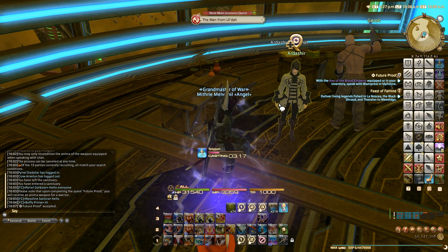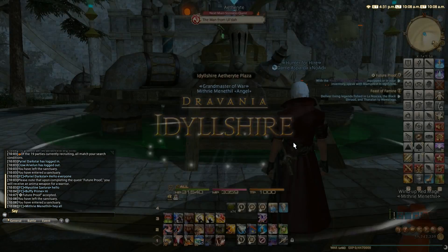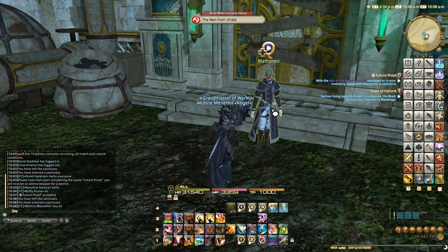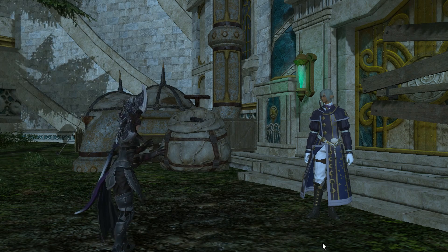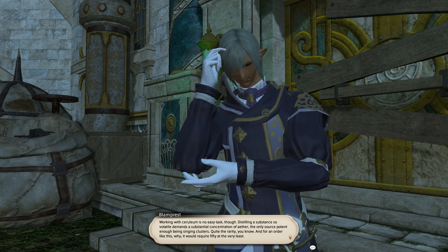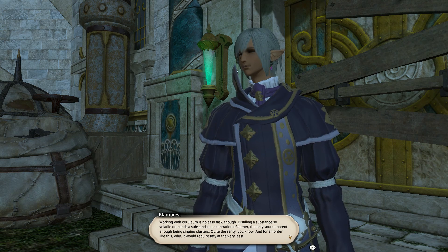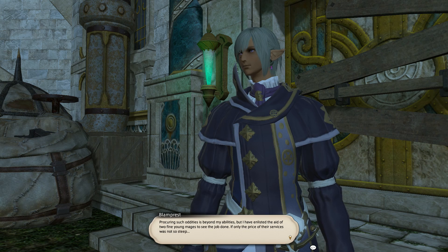Now let's head to Idleshire — thankfully it's right next to the aetheryte. Blandpress greets us. He confirms he has an order from that scholarly fellow — Idisha. Work on the order is well under way. Working with ceruleum is no easy task; distilling such a volatile substance demands singing clusters, quite a rarity. For an order like this it would require at least 50. Procuring such oddities is beyond his abilities, so he has enlisted the aid of two fine young mages.